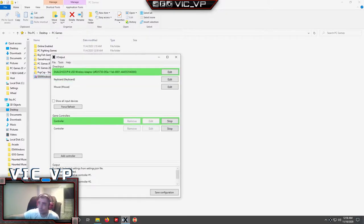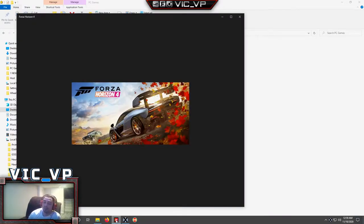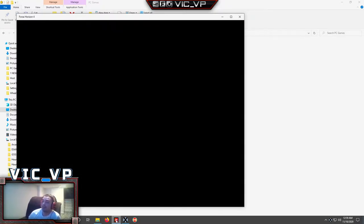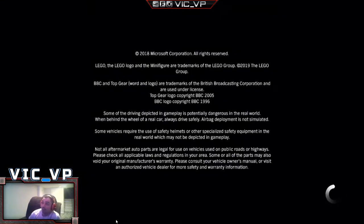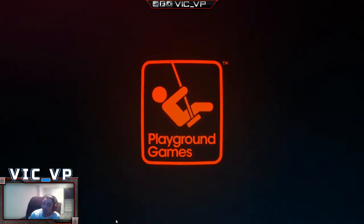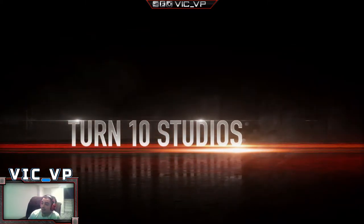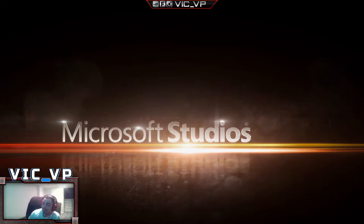I'm going to launch xOutput and then launch Forza Horizon. You must launch Forza from the taskbar — it is not a regular executable game file, so I can't even have it in HyperSpin. Right now I have xOutput running, and this game normally recognizes an Xbox controller, but even with xOutput running it is not recognizing it. So for this game you will need to either use keyboard and mouse or get an Xbox controller.